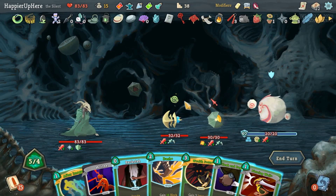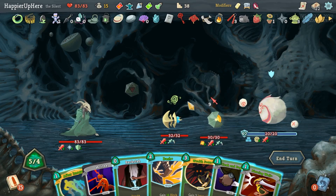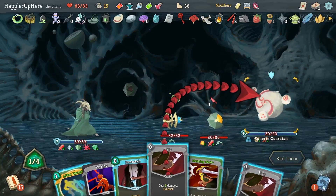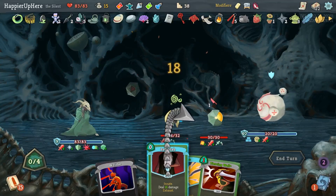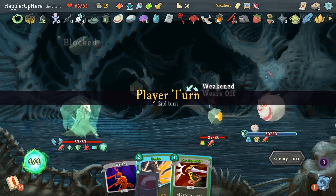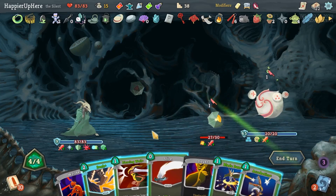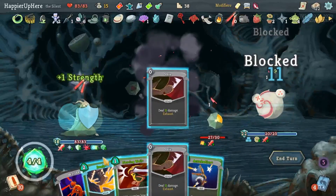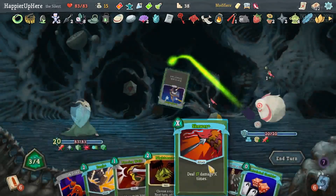I probably don't want to do Wraith Form here — or if I do then I don't have to worry about the Exploder. Let's do Wraith Form, Cloak and Dagger, then After Image, Shiv, Shiv, and Backstab. Maybe Backstab is one of those cards I should upgrade because I play it in every fight. Let's do Deflect, Slice, then Blade Dance, then Acrobatics — get rid of the Doubt — and Skewer.